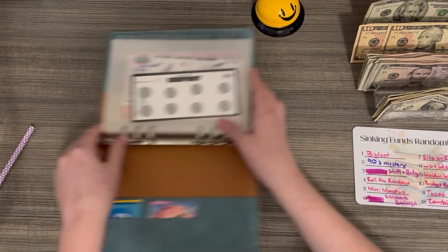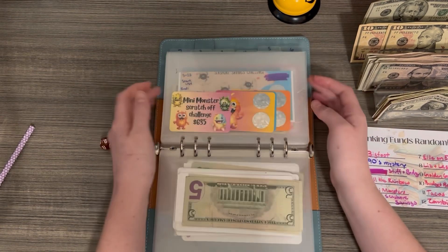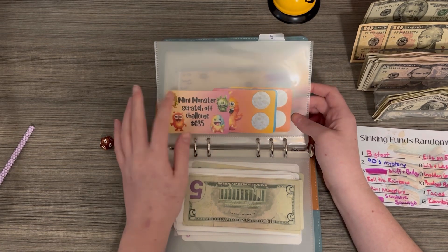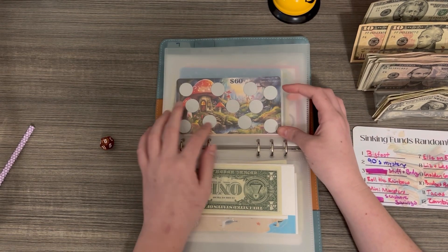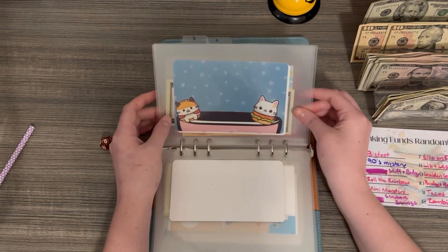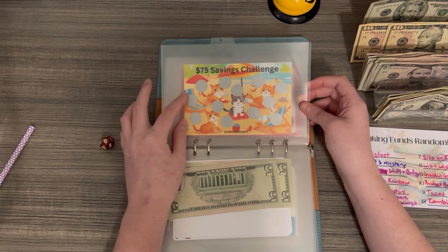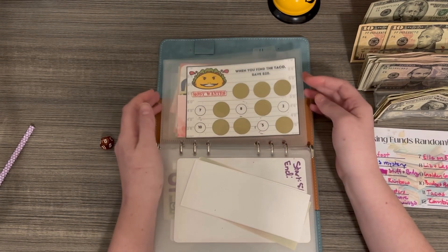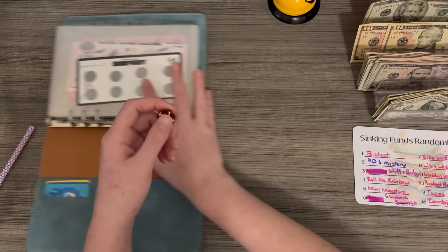We replaced some binders since the last video — we finished one set of Mini Monsters and put a new one in. We also finished Only on Earth and replaced it with Misfits of Budgeting, which is a 60-plus challenge. We also finished the Puppies in Boxes and replaced it with Kids on the Beach. So we finished two binders last time.